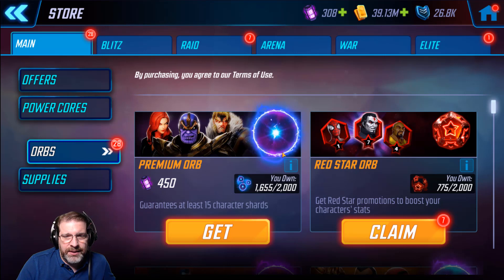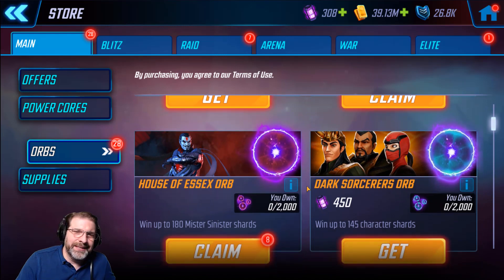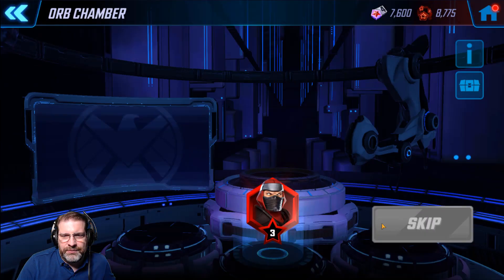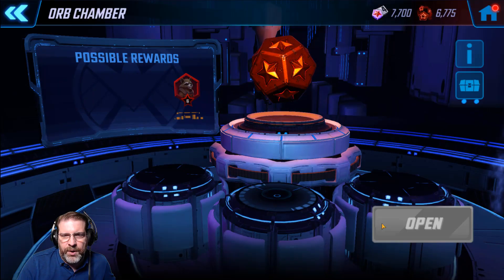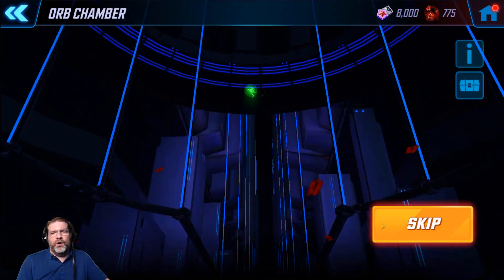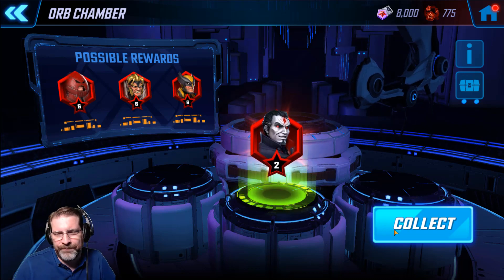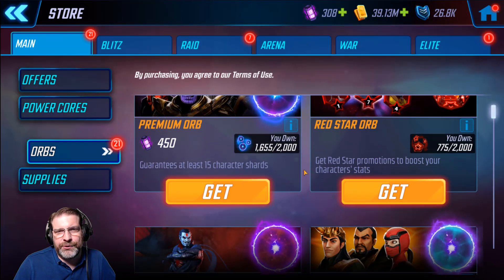I got a two-star Invisible Woman. Not really happy with that. We did open up 10 of them — math was a little off on that one. Nothing for Mr. Sinister. Let's just go back in and use them all. Let's see if we get a Mr. Sinister at all. Nothing. I'm speeding through this pretty quick, using up all my Red Stars, and we are not getting a Mr. Sinister at all. We hit a two Red Star. That theory is not panning out too well for me.